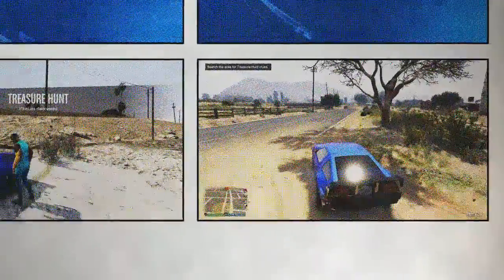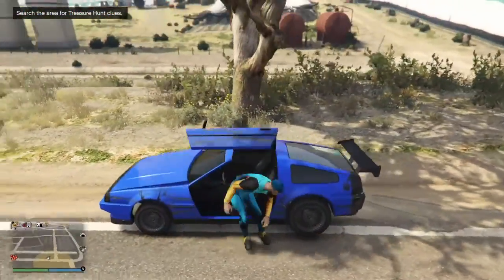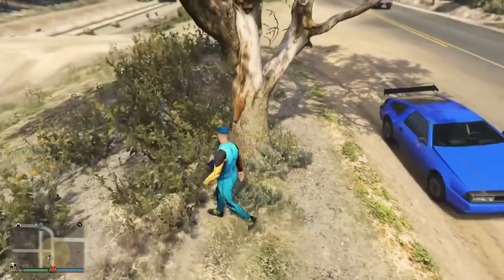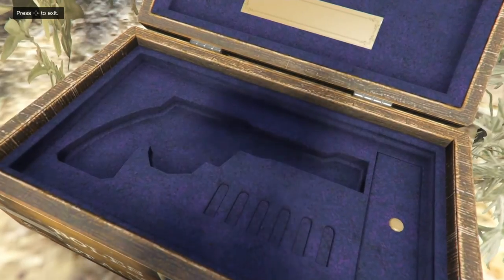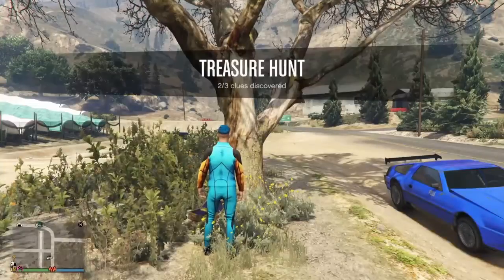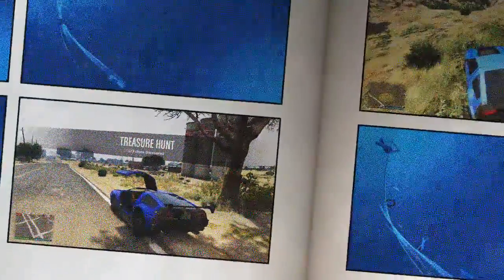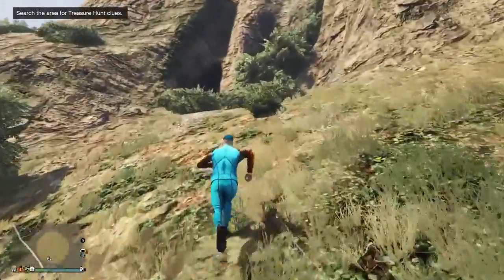Now at my second clue — I believe it's behind this tree, and yes it is. It's going to be a little box containing the revolver and six bullets. You can tell it's actually been picked up from somewhere. Now let's go to the next clue.